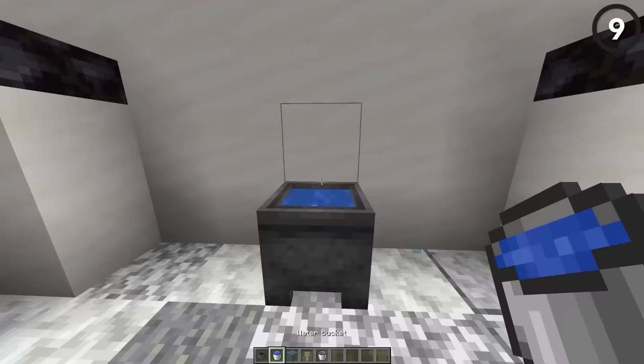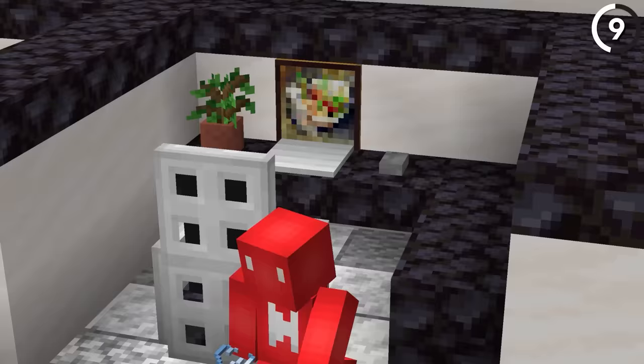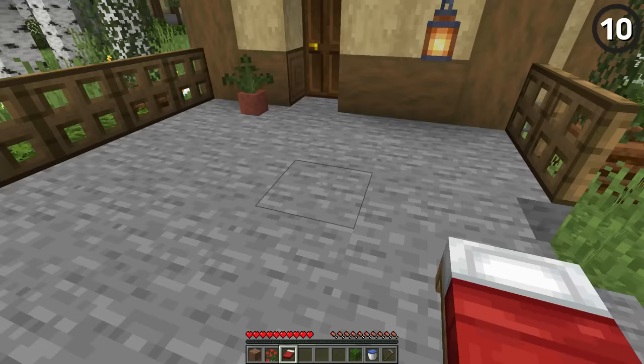With just a blue glass block and a trip wire hook, we can make this simple little water cooler for your office building. And while that alone should do the trick, if you want to make the water even colder, use an ice block instead — just as long as it doesn't melt from a nearby light source and spring a leak.